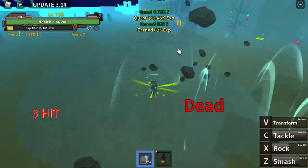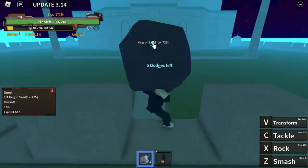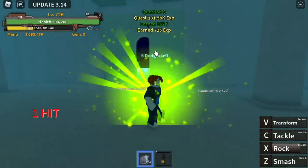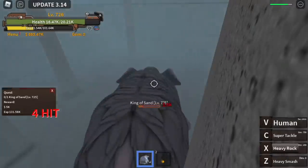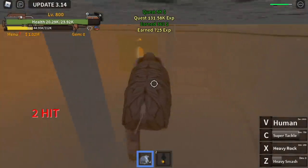After level 725 you're ready to face the final enemy on Desert Island — the King of Sand. Attack him from far away using your X skill to deal damage twice, then go in to burst and defeat him. Alternatively, just transform into Mammoth and use left clicks — that might be easier. The goal is level 800.